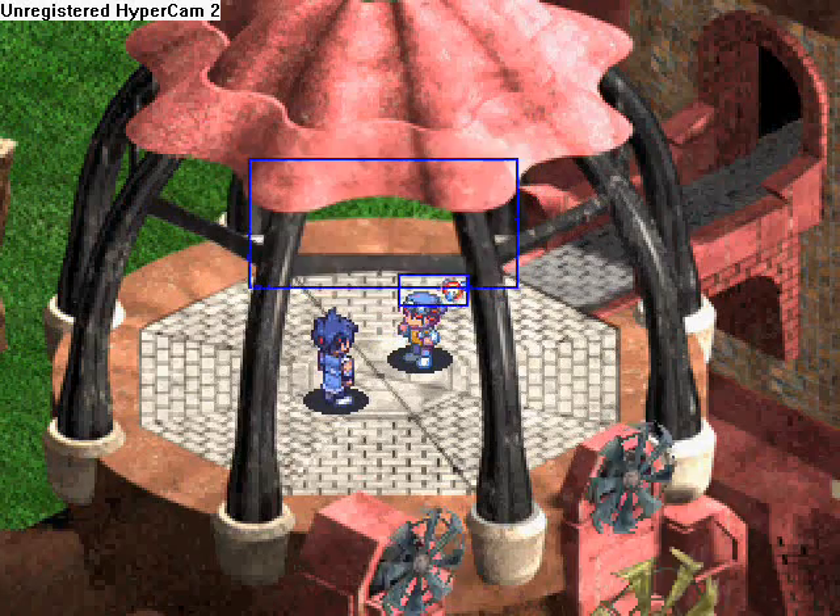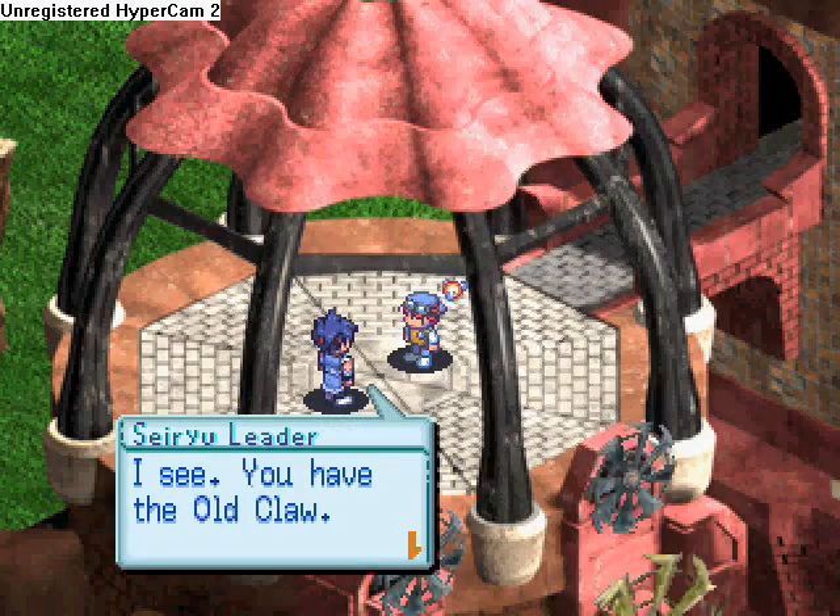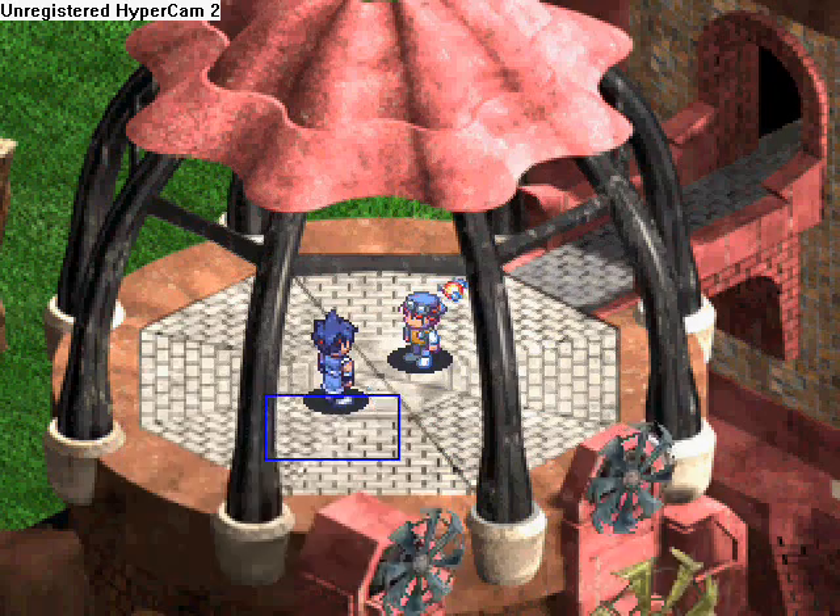This is Avalino back with Part 9 of Digimon World 2003. This time I'll be fighting the Seiryu leader, after doing all his chores for him, of course.